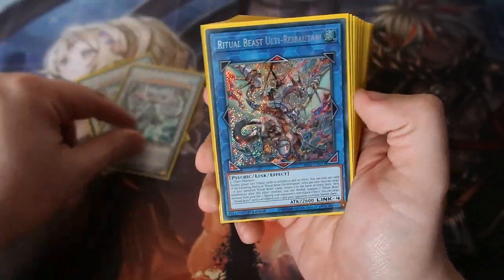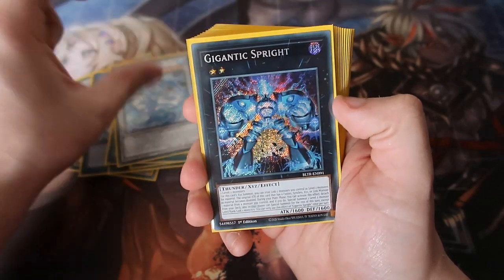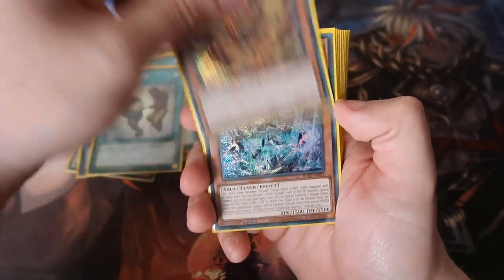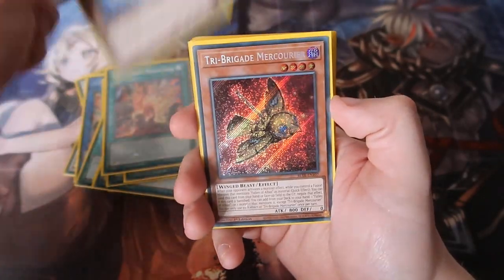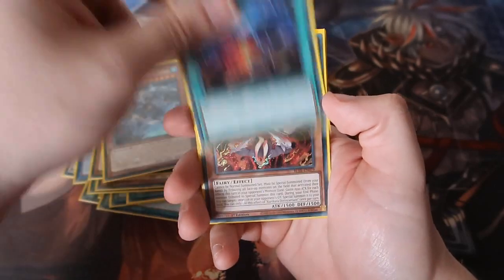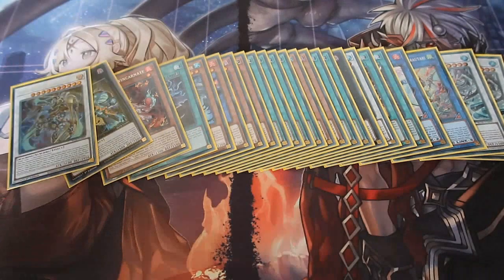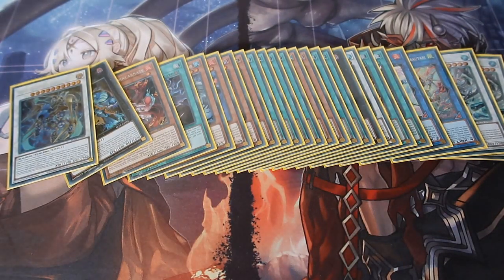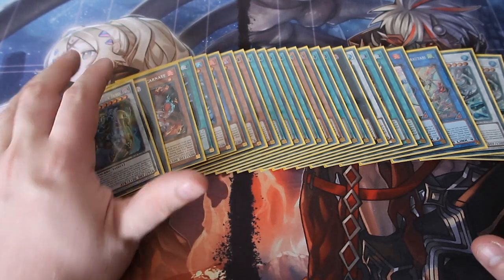That's the double right there. Here are the non-doubles — actually, I did get another one: the Spright was a double as well. So I've got two doubles — that's actually not bad. Out of 24 booster packs I think we did alright. Probably didn't make my money back but I'm happy to have the cards in my collection and probably use them in a deck, especially this card for Spright Fighters.